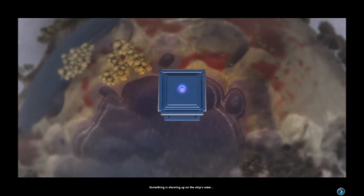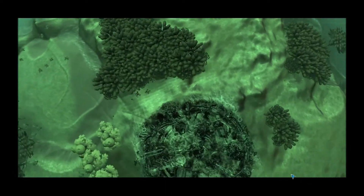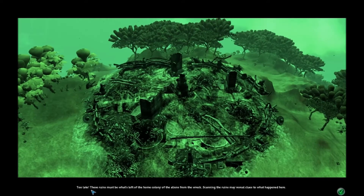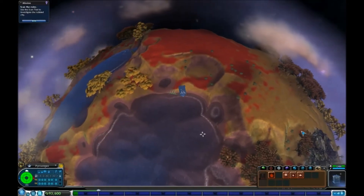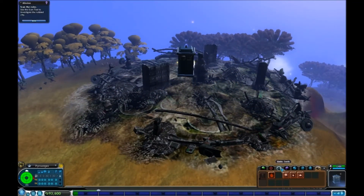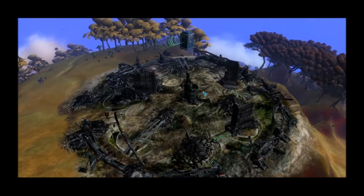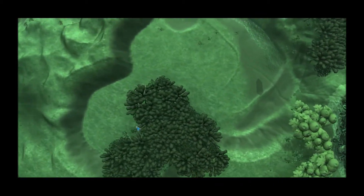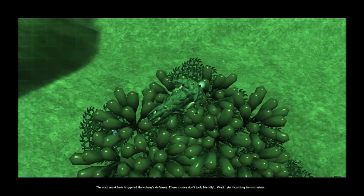Something is showing up on the ship's radar. Apparently it's green. I would say that city has been destroyed — just a guess. These ruins must be what's left of the home colony of the aliens from the wreck. Scanning the ruins may reveal clues as to what happened here. Let's scan the wreck. It triggered a response — some activity is showing up on the radar. Look at that thing. Looks nasty — these drones don't look friendly.